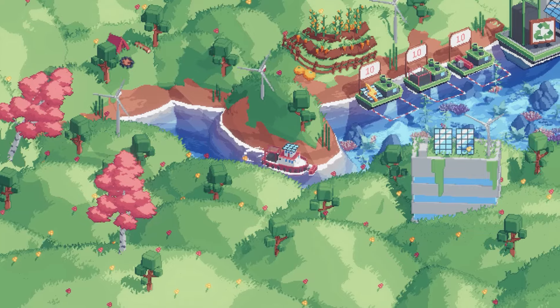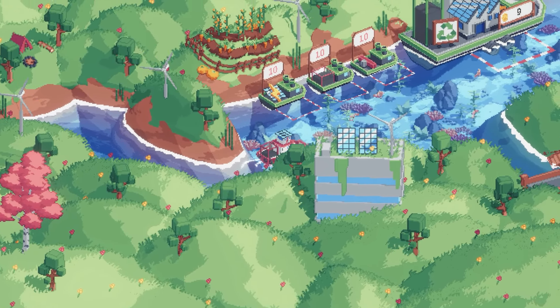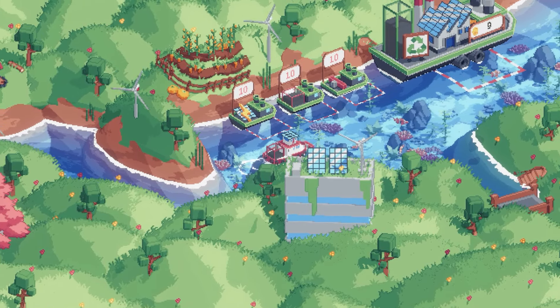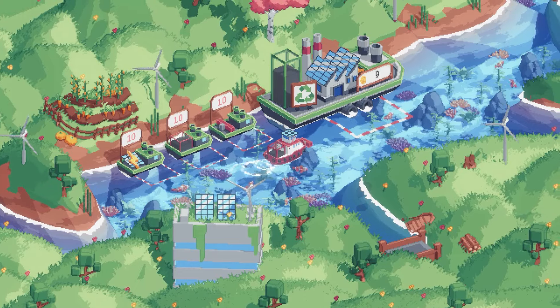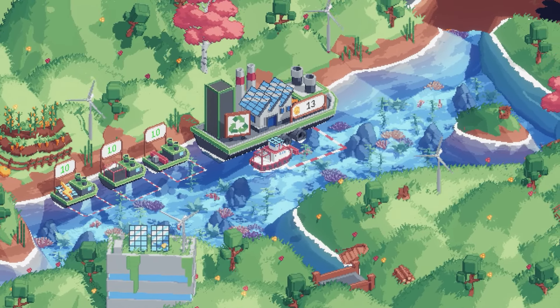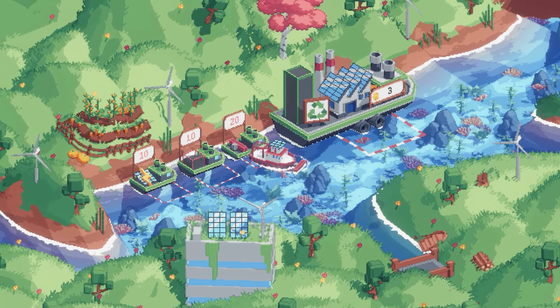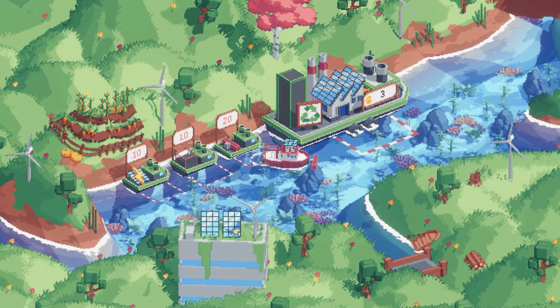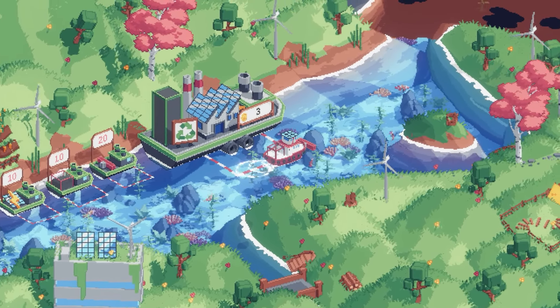The upgrades — there are three of them: a bigger solar panel for propulsion, a bigger storage tank on the back of the boat, and a bigger collection system at the front. I'm going to go with the collection system upgrade as I think that'll be most beneficial. Let's upgrade that and continue on.